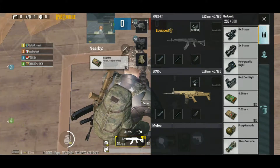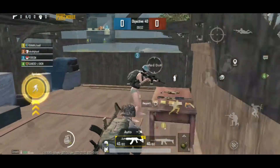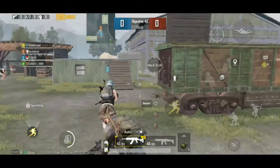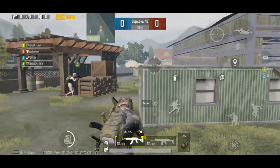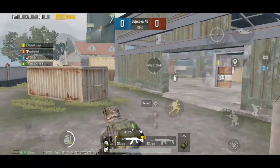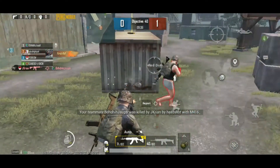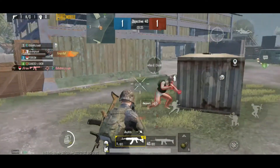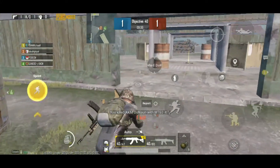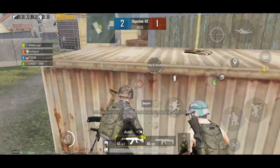Nowadays, mobile gaming is getting better day by day because of high quality games available on phones. Those days are gone when people used to play games on PC, as all such things are now easily available on smartphones with lots of extra features. Some of the recent games on mobile platform were Fortnite for Android and PUBG. When we talk about PUBG, it's one of the best games to play, but many users have reported lagging issues while playing on mobile.